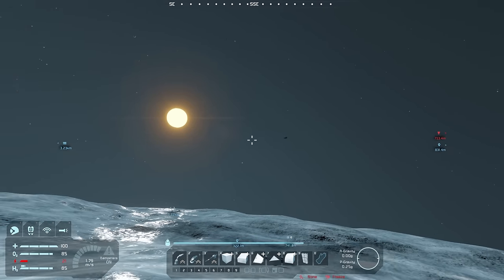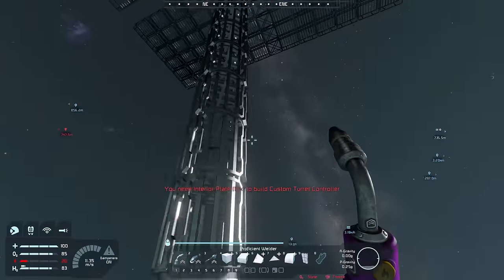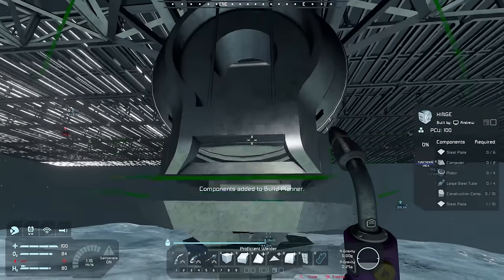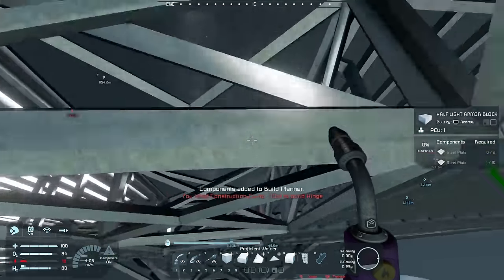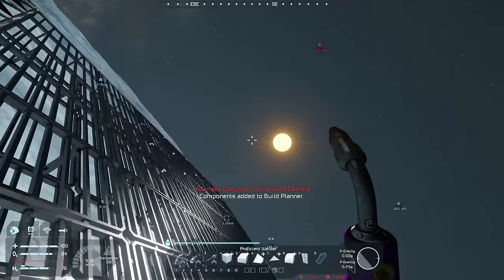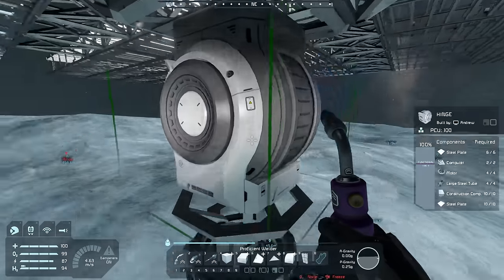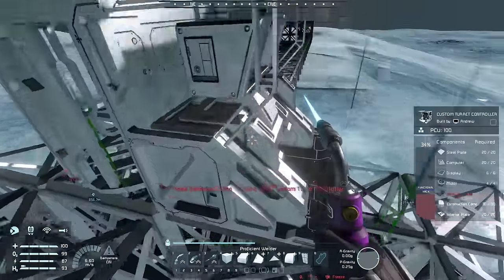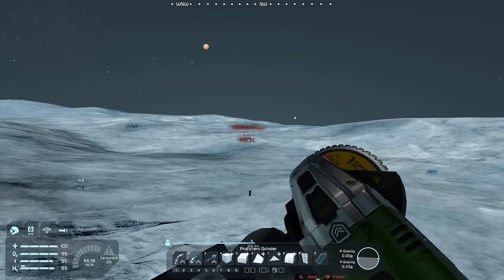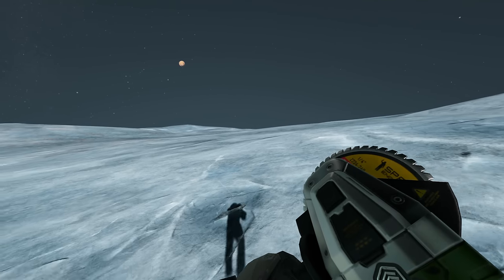To get the solar tracker working, we need to set the rotor lock to off and enable 'share inertia tensor' so it doesn't wiggle. We build up the camera and hinge components, but first need some detector components which require nickel. Before grabbing nickel, I want to check out the downed Reaver Slayer — it's sitting in a crater. I grab the grinder and head over to salvage materials from the wreck.